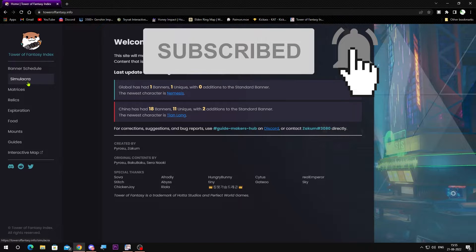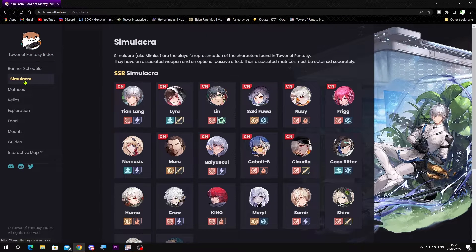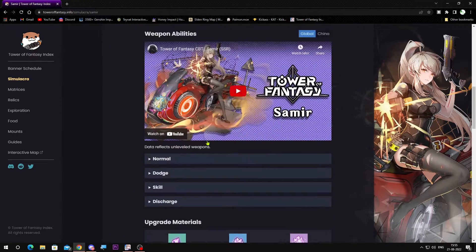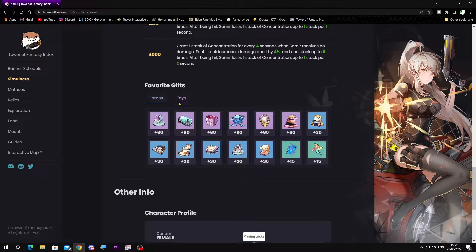I'll pin a link in the comments or also in the description. Go there, click on Simulacra, choose the character like Samir, and scroll all the way to the bottom. You can see there toys and games — these are toys she likes.